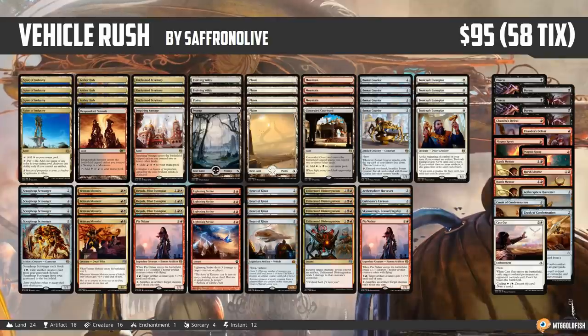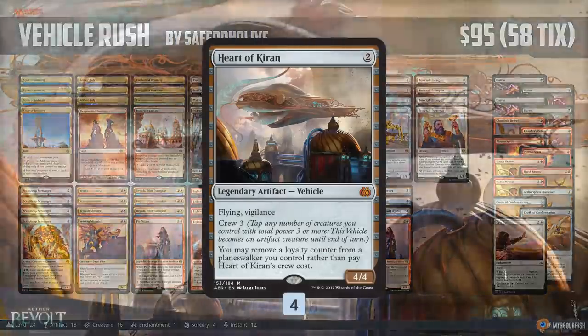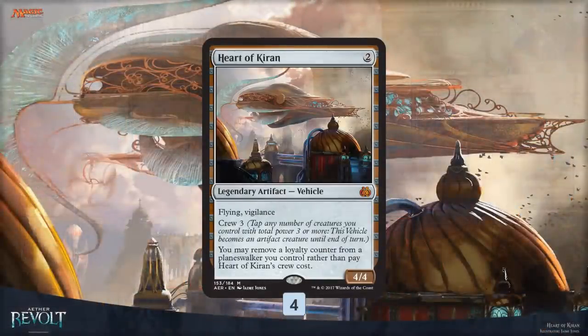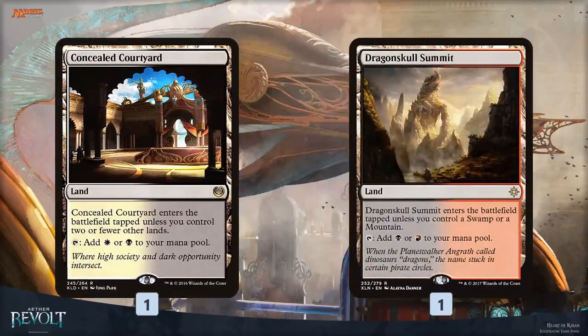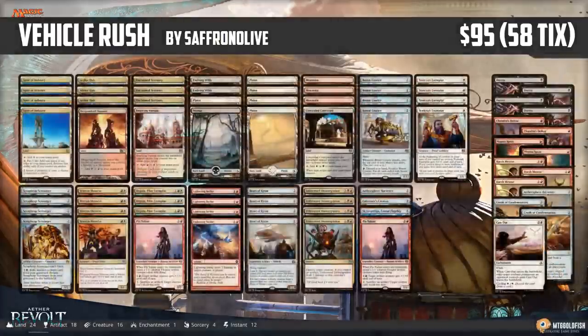At $30 MSRP, this deck is $95 at current prices. You're getting four Heart of Kirans, over $20 by itself. You're getting Spire of Industry and Unclaimed Territory, which are each like $3 a piece. You're getting a Concealed Courtyard, which is like $6 or $7, and a Dragonskull Summit. This deck is just off the chart value-wise. And now you're probably thinking, okay, so Vehicle Rush is the valuable deck — they printed one good one and everyone's gonna want that one. So let's take a look at the next deck.